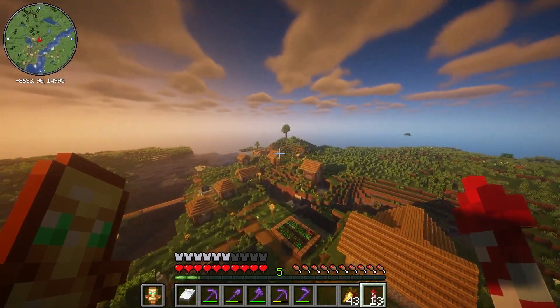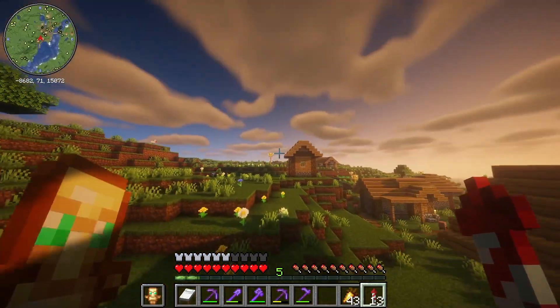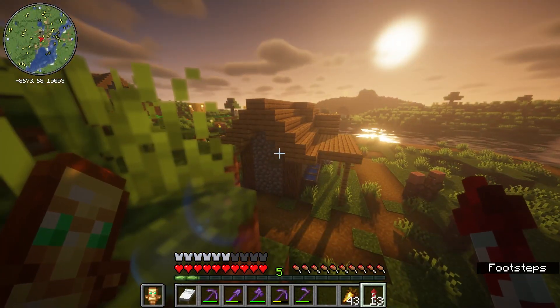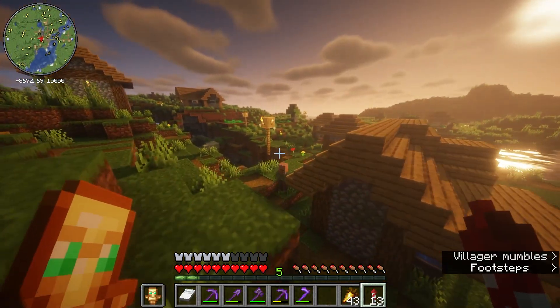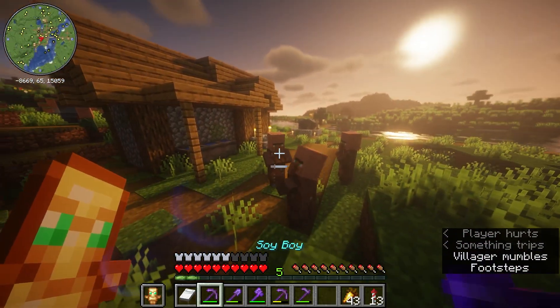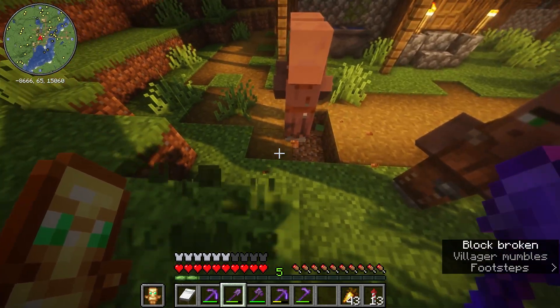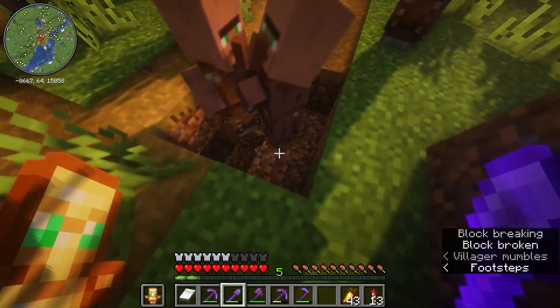Let's look on the map and see if I can find a village close to us. There is a village right near the raid farm! Is there a villager there? If there is, we need to block him in so he doesn't get killed. There's three villagers I can see right now. We need to bury them and lock them in.